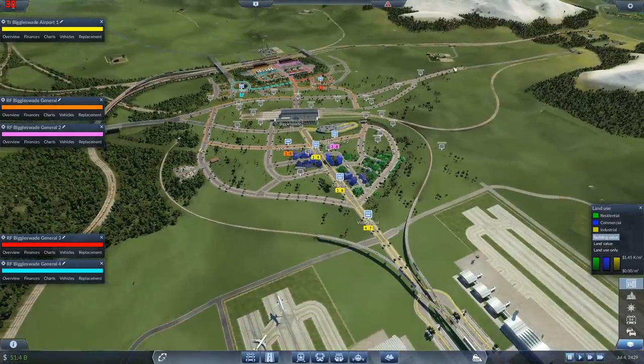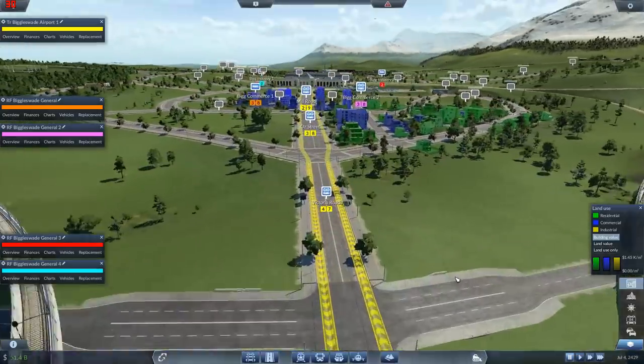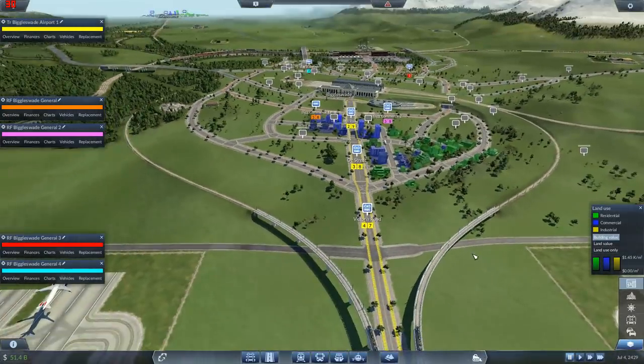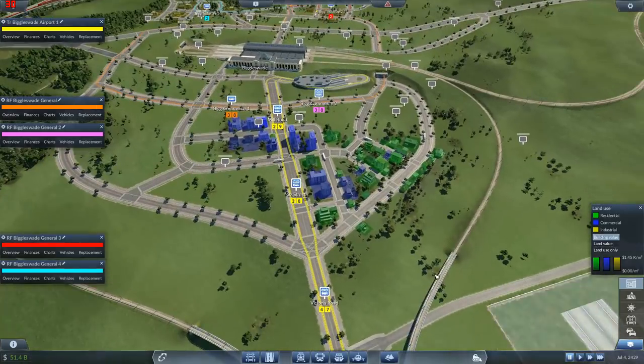I've put in bus lanes along the roads that the trucks are using so they should hopefully whiz round nice and fast. So that's what I've done. Just doing that I've spent almost two and a half hours playing around with it. I wanted to just show you kicking it off. So let's kick it off and off it goes. We've got some trams coming out here which I've painted yellow.